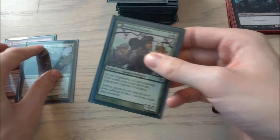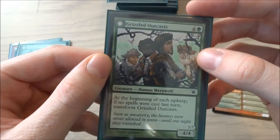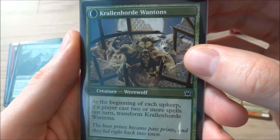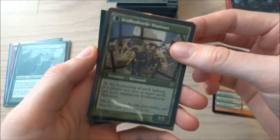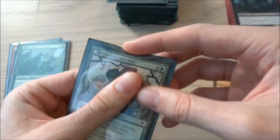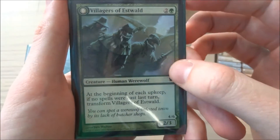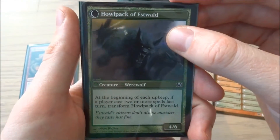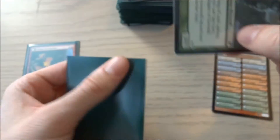I have a Grizzled Outcasts — 4 and a green, a human werewolf. It's just a 4/4 creature and if transformed it becomes Krallenhorde Wantons — a 7/7 creature, just a big creature. For a 5 cost you become a 7/7 — not bad. I have one of those. I also have a Villagers of Estwald — 2 and a green, a human werewolf, a 2/3 creature. Not bad for a 3 cost. If flipped it becomes Howl of the Night Pack — a green creature werewolf and it's a 4/6 creature. Not bad. I just have one of those in here.